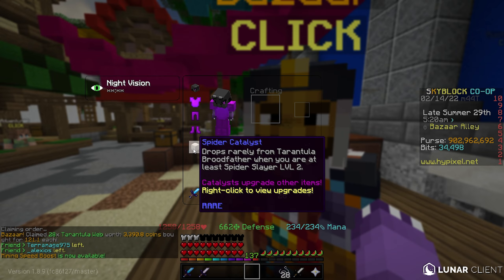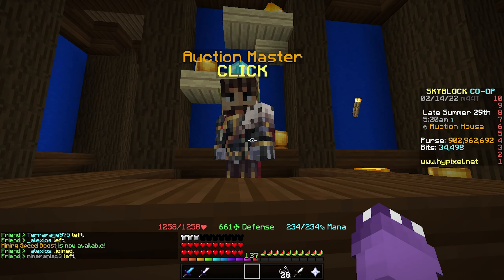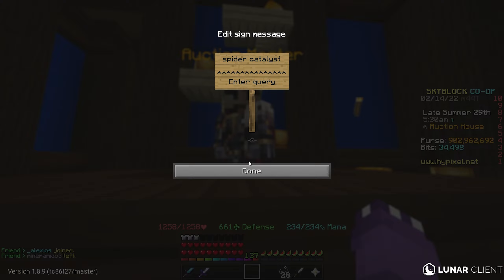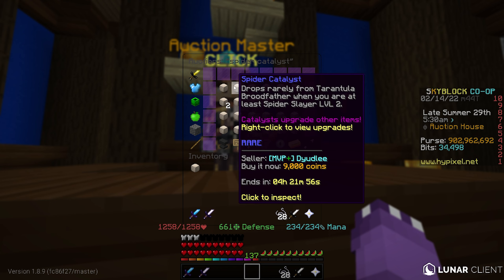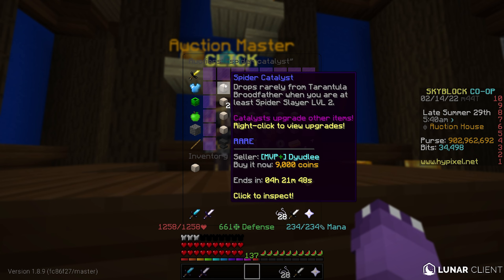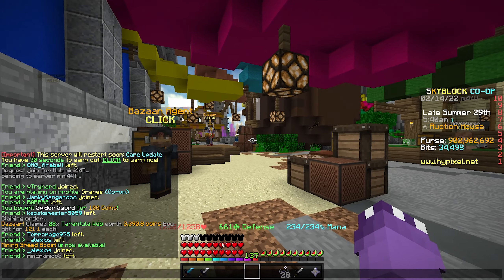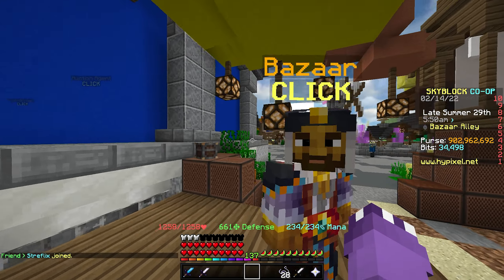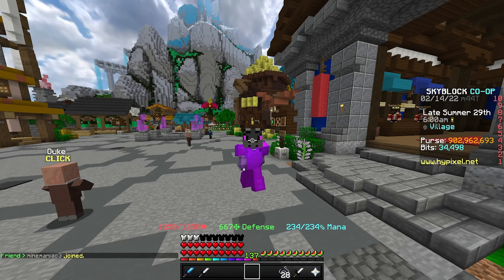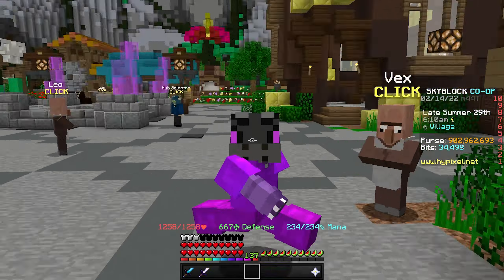So right now with the Spider Sword and Tarantula Web you're at about 3,500 coins spent. The last thing you need is a Spider Catalyst from the auction house — search it up, sort by lowest price. I got mine for 2,000 coins though they can vary; let's say on average about 5,000 coins. That means in total you've spent about 8,500 coins for the Spider Catalyst, 28 Tarantula Web, and the Spider Sword.